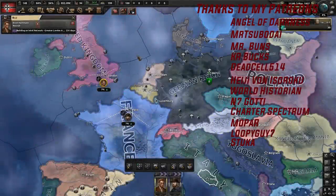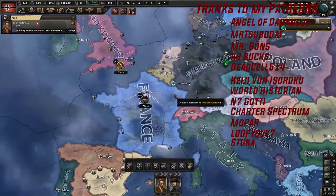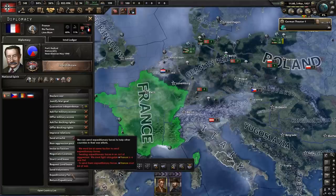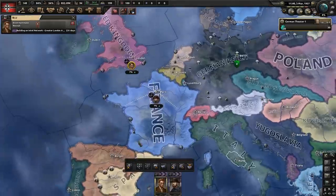Hello and welcome back to another Hearts of Iron 4 Le Resistance DLC video. Today I'm going to be showing you guys how to actually stage a coup, boost ideology, and so on with your spies. Because as you probably know at this point, you can't just simply boost or stage a coup in anybody anymore — now you have to actually do it through spies.